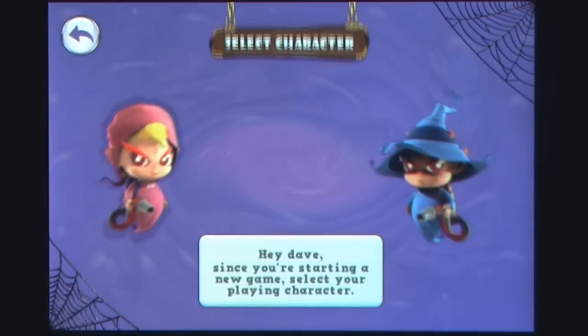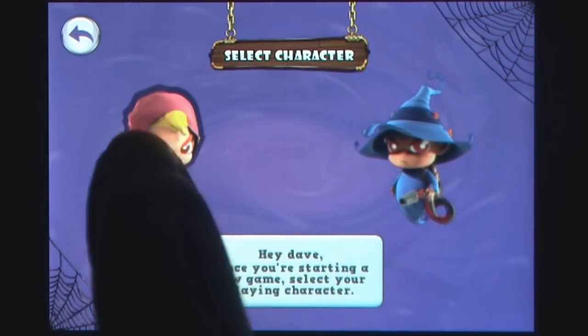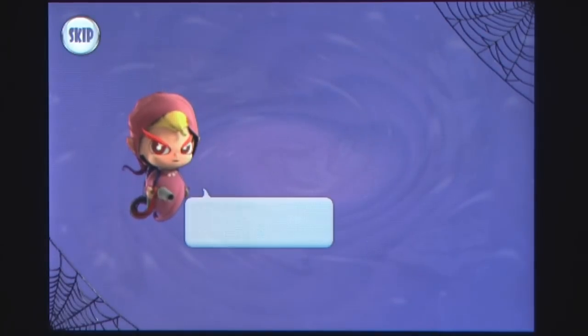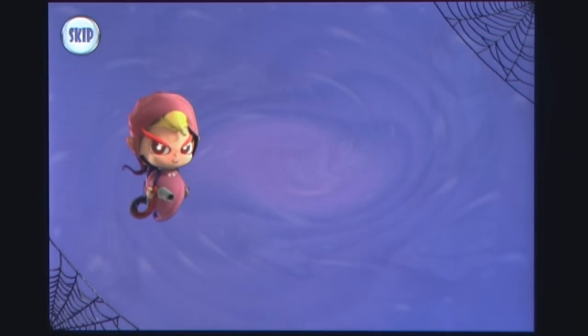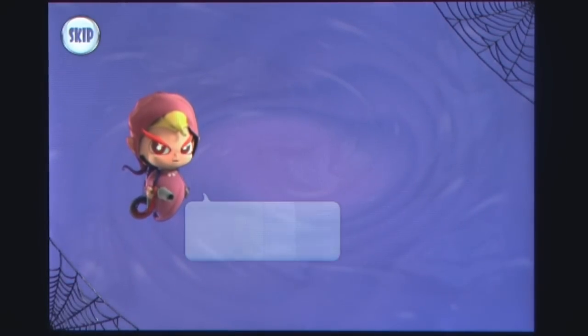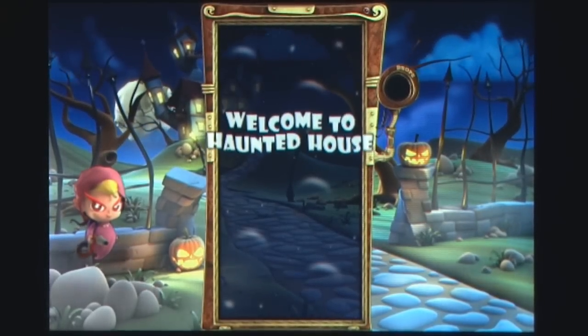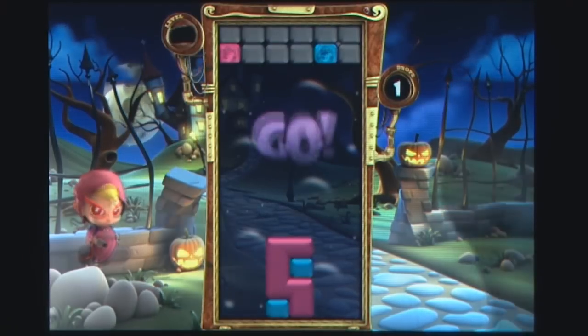Spooky Spirits is a falling block game with a difference — it has ghosts in it. The game follows Becky and Tim, two spirit wardens who accidentally fell asleep whilst on the job and let the spookies escape. It's now up to you to help the wardens capture the spookies back by matching up the falling colored blocks.